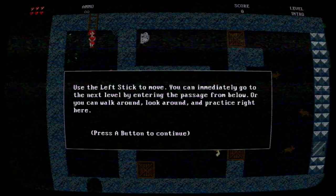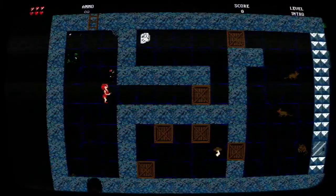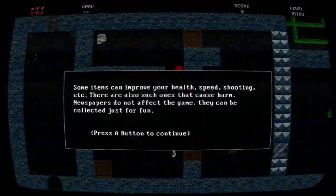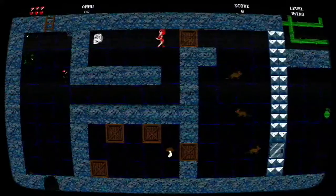And here we go. Use the left stick to move; you can immediately go to the next level by entering the passage from below, or you can walk around, look around, and practice right here. So here you play as a woman. Press A to shoot. Some items can improve your health, speed, shooting, etc. There are also ones that cause harm. Newspapers do not affect the game — they can be collected just for fun. Here's one of the newspapers here.